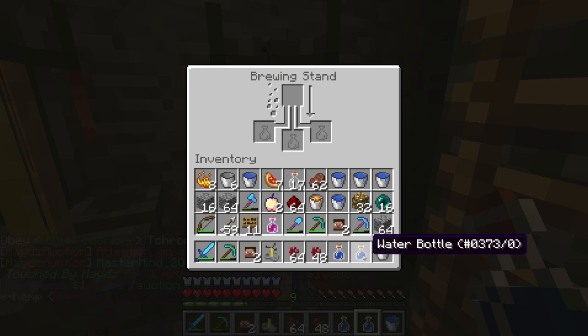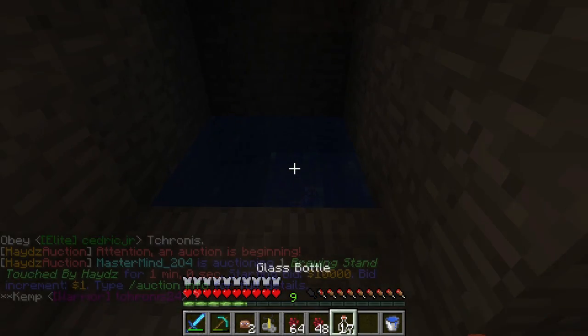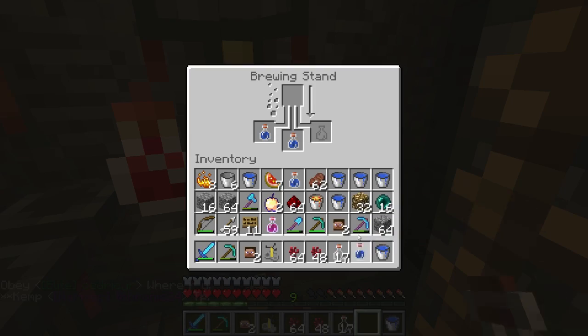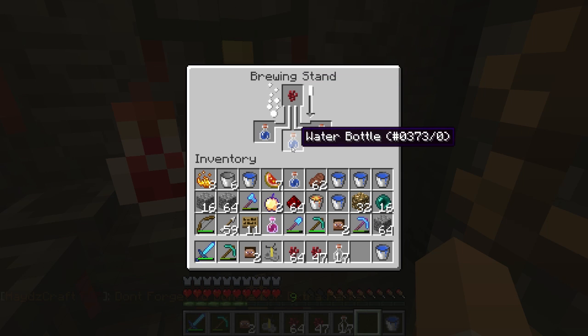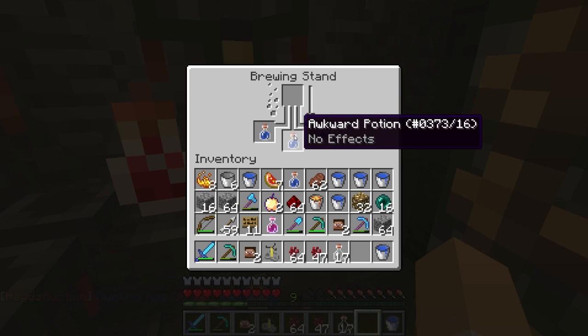We'll chuck the water bottles in here — we actually need to get more. Let's keep going for example's sake. So we'll put the three potion bottles in, and the first ingredient, as I said before, is nether wart. So you want to chuck your nether wart in the brewing station and wait — it'll turn into an awkward potion. And then from there you can put in golden carrots, magma cream, sugar, glistering melon, spider eyes, ghast tears, blaze powder, and that'll change it into a certain type. And then you can add glowstone or redstone to change the type of it.